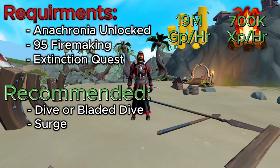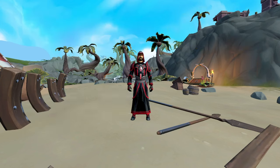By doing this method you're going to be looking at about 19 million GP per hour, which isn't too bad for a skilling method. You're also going to be looking at about 700,000 Firemaking XP per hour just by catching some dinosaur dung on fire.